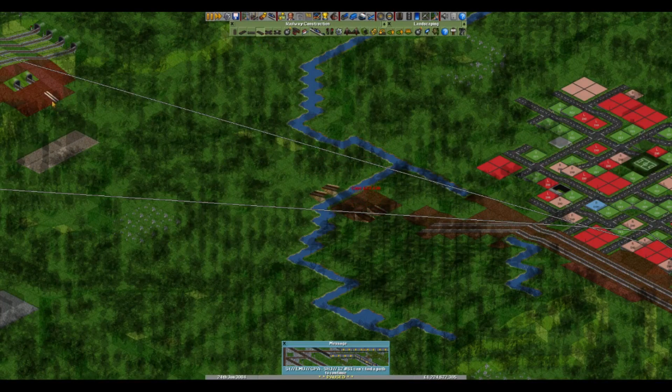I keep distracting myself in this episode by talking about pointless things like that, but I guess that's what I do best. I'm actually going to build this as a bridge just so we're not going down and then up again, because it's a bit of a waste. We'll build a little viaduct. Again, I feel like bridge choices - I like the new GRF, I think it's really cool, I just wish there were more bridge choices. But alas, no.